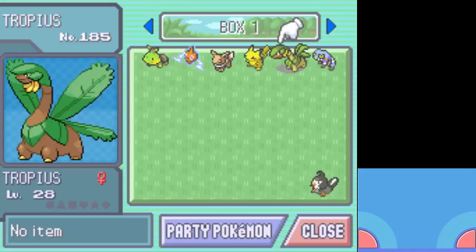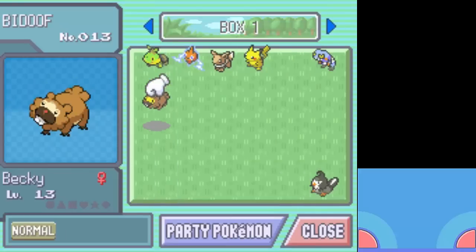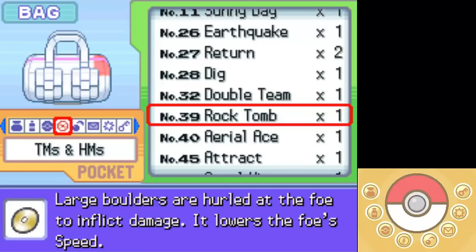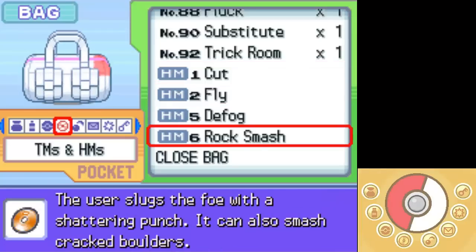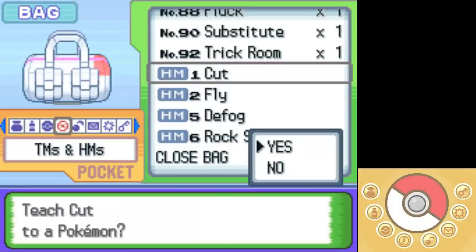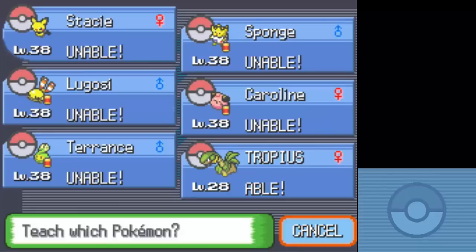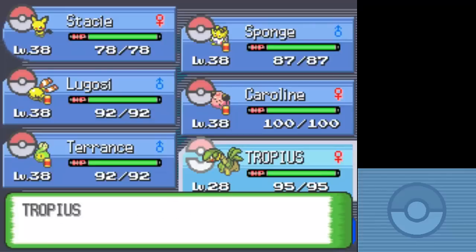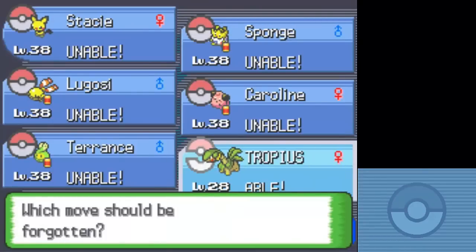Trapeus — I think you can learn basically all the HMs, let me see. This is going to be an exciting playthrough. I think you can learn all four of these. I may not keep it around as my permanent HM user, but for right now it's a hell of a lot more convenient than my other ones. When do you get Strength in this game? Is that from Iron Island? I don't remember.